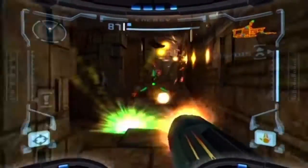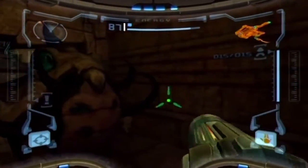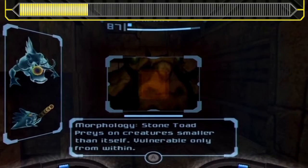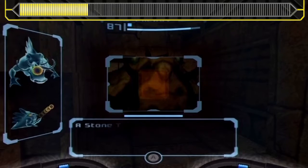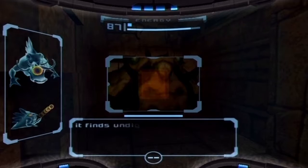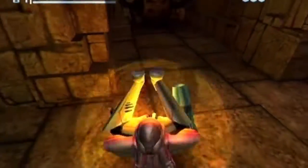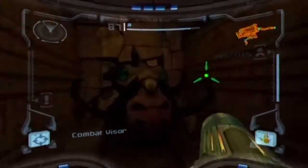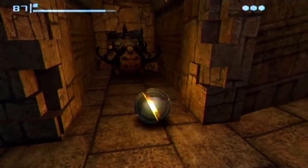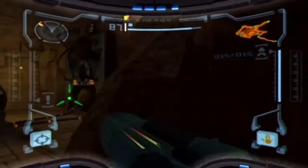Shriek bats. To our left there's a new enemy - this statue. It's not a statue - this is in fact a creature. This is a Stone Toad. It preys on creatures smaller than itself, vulnerable only from within. The Stone Toad is able to remain still for days; it preys upon creatures smaller than itself, inhaling them whole - anything it finds undigestible, it regurgitates. Stone Toads use their tusks as a last resort in combat. Approach it as a Morph Ball and it eats you. Drop a bomb inside it and that kills it from the inside out - some guts flow out and hit the camera. That was brutal.